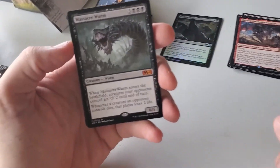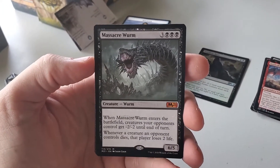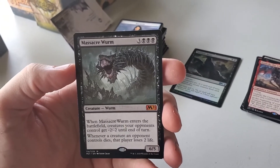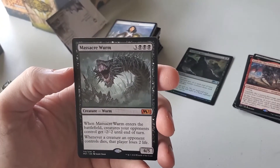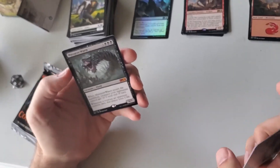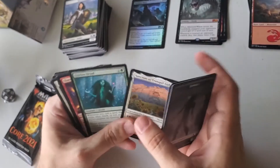Massacre Worm — definitely playing black. Good luck with that; it's not going to be fun to play against if I ever get to draw six mana. When it comes into play, all your opponent's creatures get -2/-2 until end of turn. You can also play that after combat to finish things off.